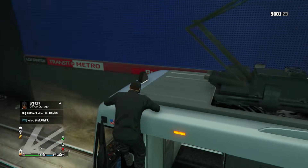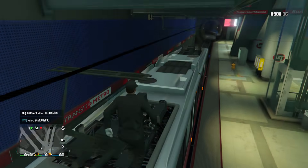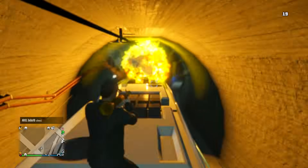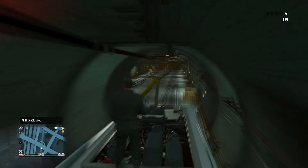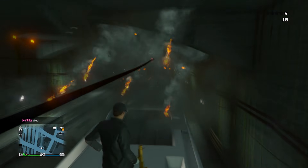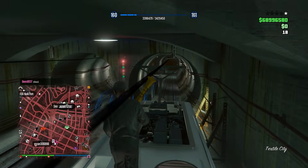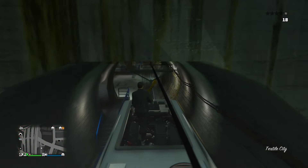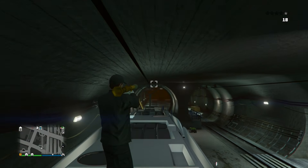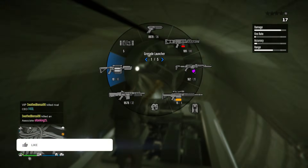On the roads you're exposed to jets, helicopters, and Oppressors that can lock onto you easily, but you never see those things in underground subways. Even if an Oppressor chases you underground, these subway trains are invincible — you can't blow them up no matter what you shoot at them. Also, if you need to go AFK for a little bit, you can just hop on the subway and you'll keep moving without doing anything, which helps avoid getting kicked from a session.